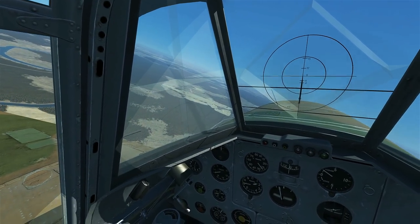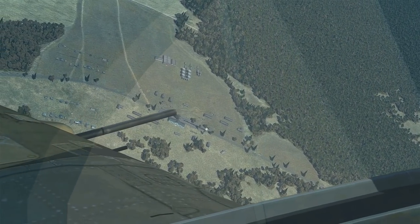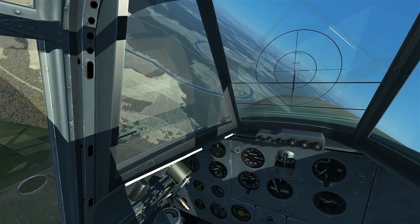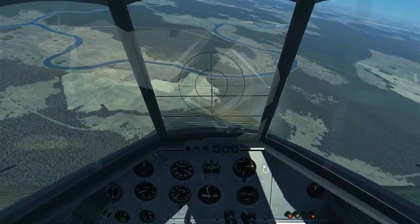We're coming up perpendicular, getting ready to attack. We bring the power back to idle, maintaining our altitude until we slow down to our entry speed — remember, it's going to be 200 to 220 kilometers per hour. Then once we reach that point, we'll continue rolling towards the target, lower the nose, and initiate that dive.